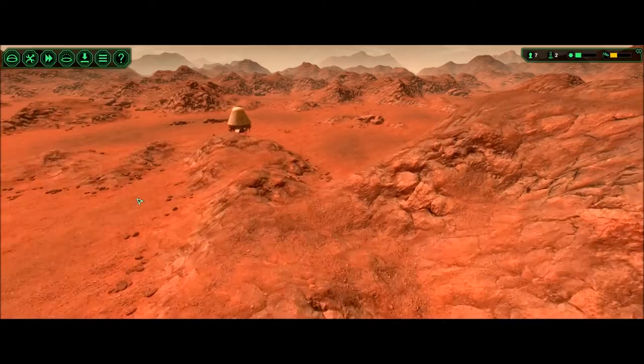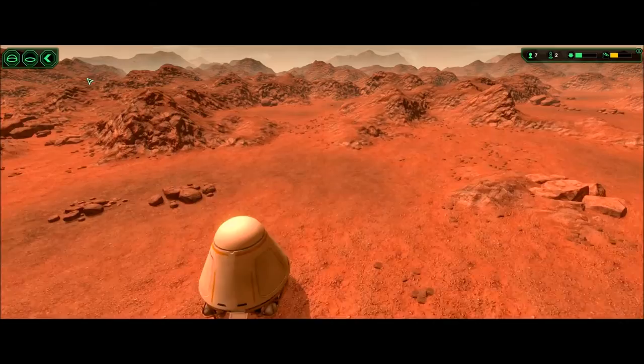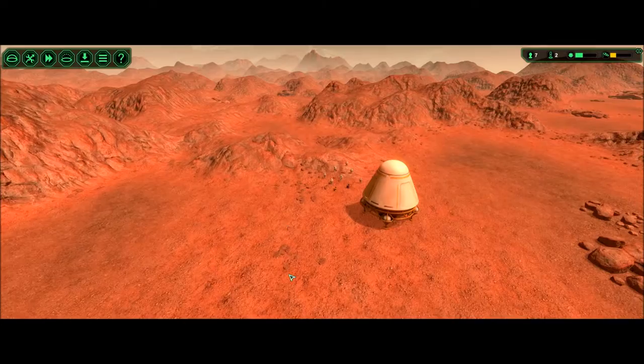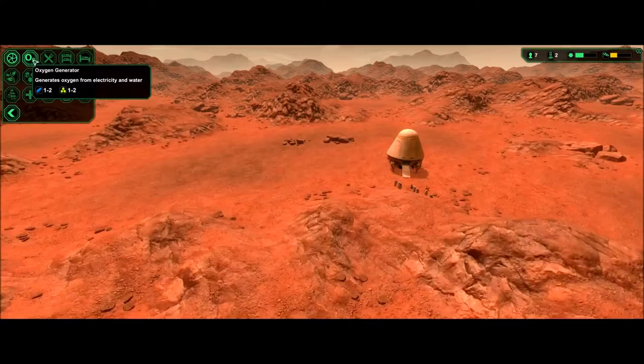If you go to another planet it's exactly the same as this, just a different color texture — not cool. As far as camera rotation goes, you can only rotate around in a limited way, and when you zoom in it barely makes a difference. There's no panning; I can't look directly down at the guys. So when you have a bunch of buildings and you're trying to look at something specific, it just does not work and it really annoys me.